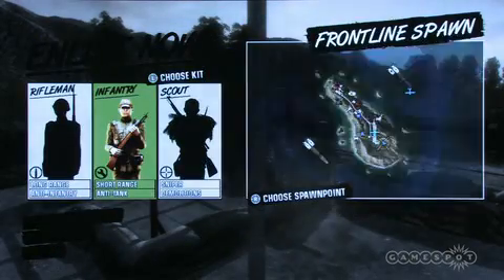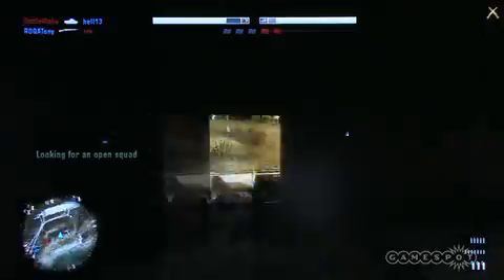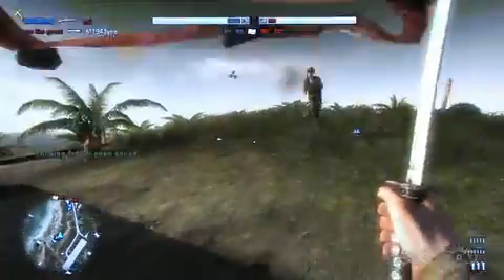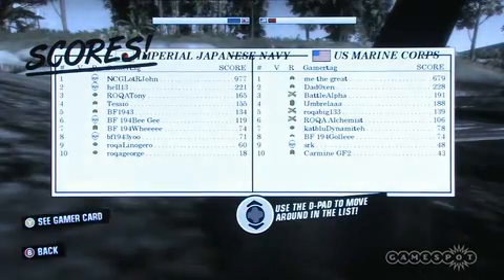We have a bayonet, knives, and a wrench. And specifically the Japanese scout has a katana. You just sneak up behind people to use that one.